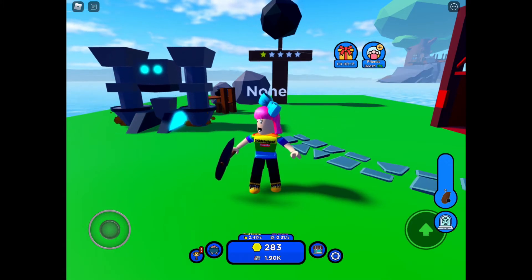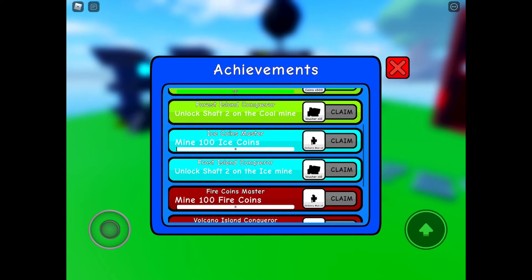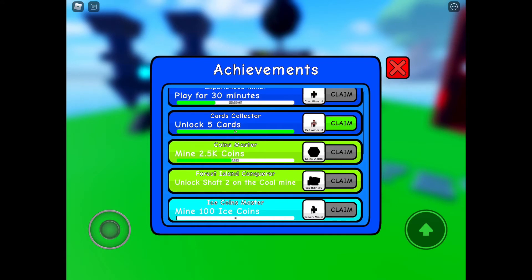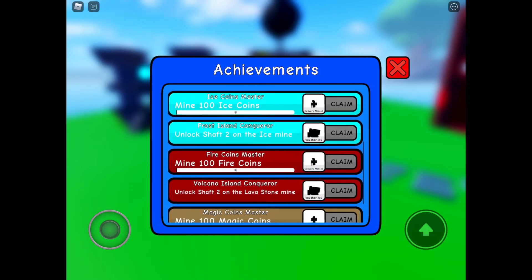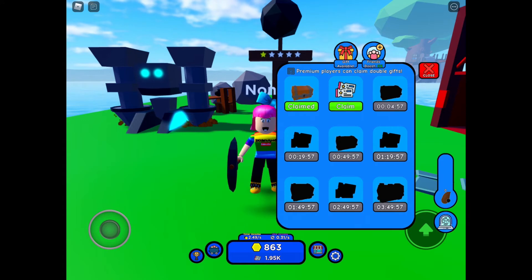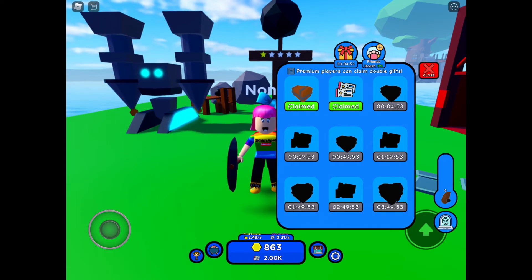Let me click on that trophy — claim this, claim that. Unlock five cards — there's plenty of stuff you can go get. Looks like all my achievements are done. Gift available — I can claim these. There's a ticket here; I'm not sure what the ticket is all about.